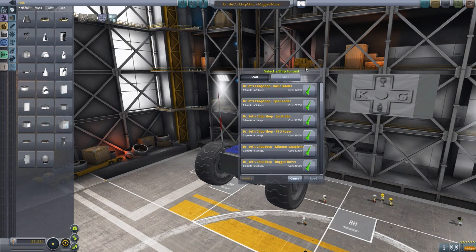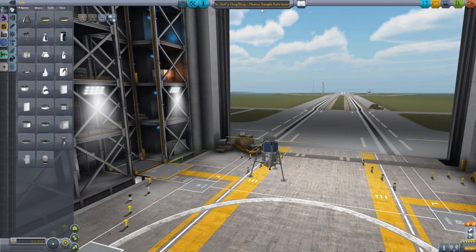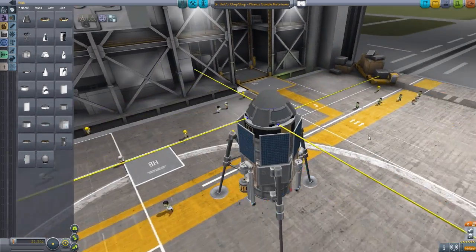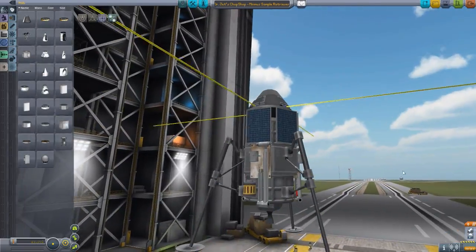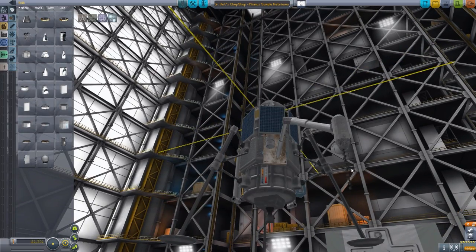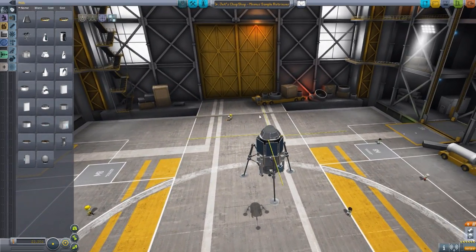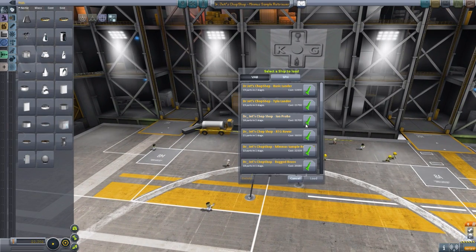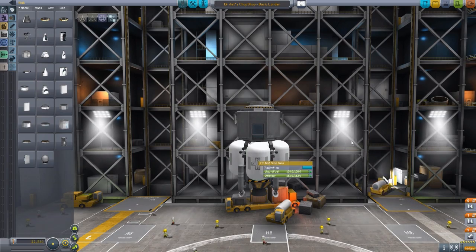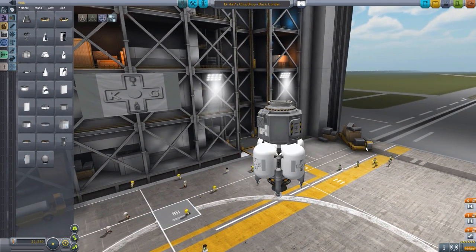Let's take a look at the Minmus Sample Retriever. It's got the fun little antenna from earlier and several sample takers which can always be toggled — little drill comes down. This baby could return from Minmus quite nicely, bringing back all those delicious samples. And let's take a look at the basic lander too — it does use those various radial tanks from earlier. Very cool indeed. Yes, a very fun mod — if you'd like to check it out, follow the link in the description.